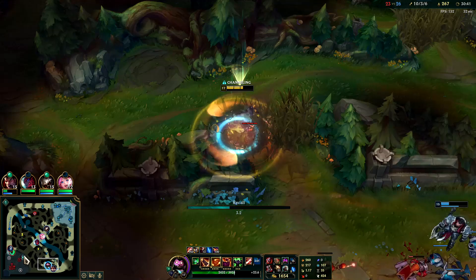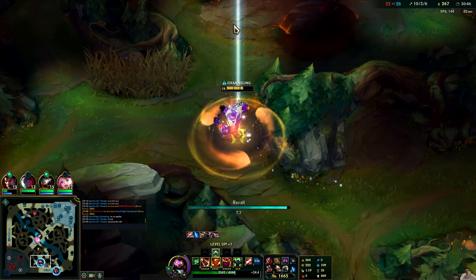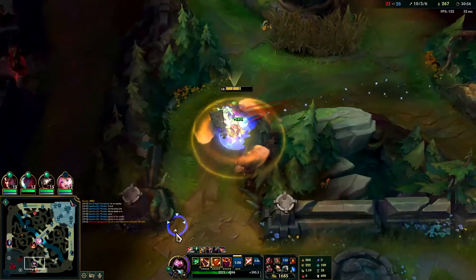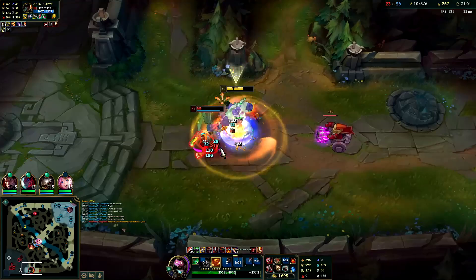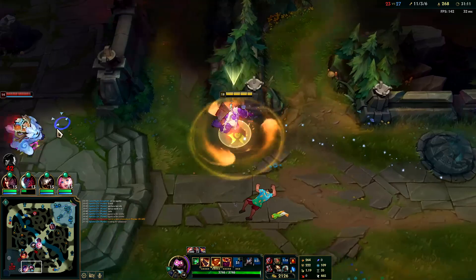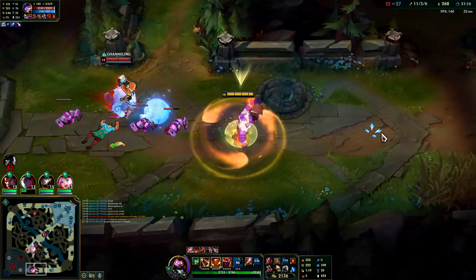I'm tempted to go Stridebreaker at this point, after Thornmail. 5v5 mid — we have bot inhib. Oh hey Gangplank, you want to die buddy? Close fight. It's 5v5 — I can split a few of them off to the side like this.